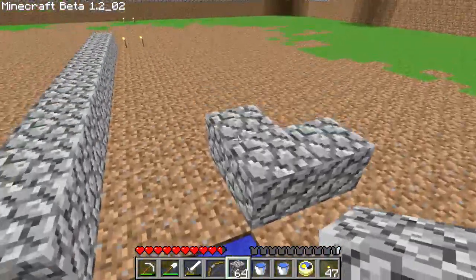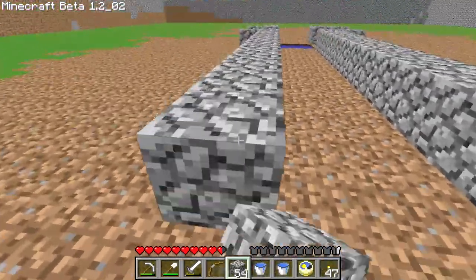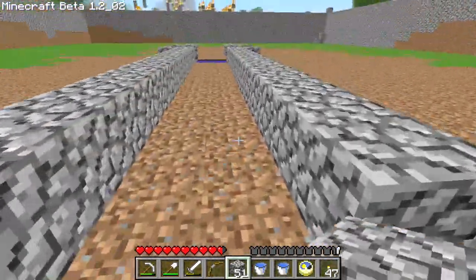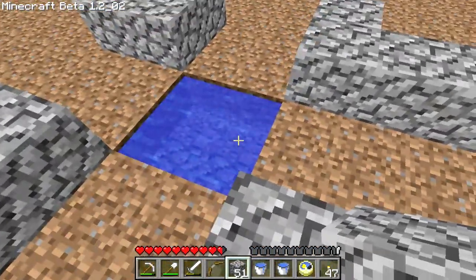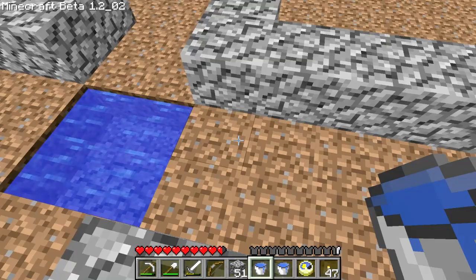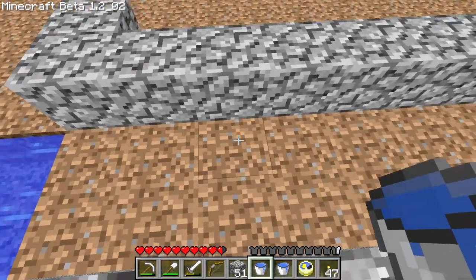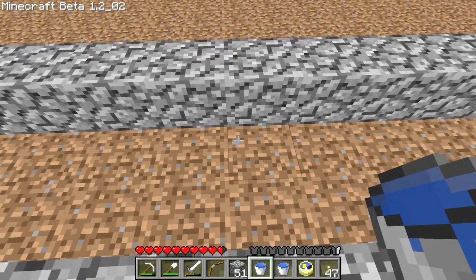Now I'm going to show you how to make a water trench. You normally want to make these trenches two blocks wide. The water will flow for eight blocks, counting the source block as well — one, two, three, four, five, six, seven, eight. Here should be the last block.